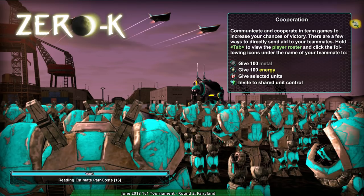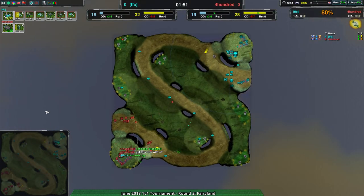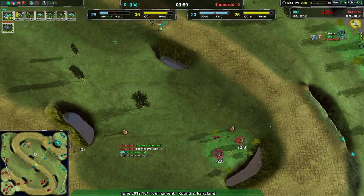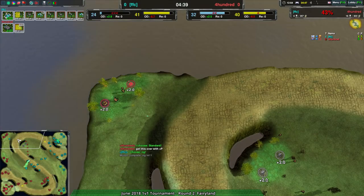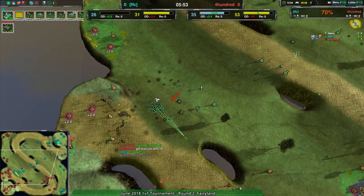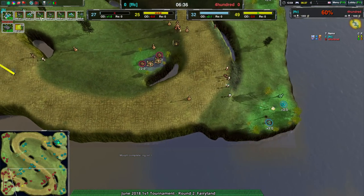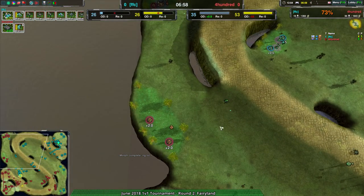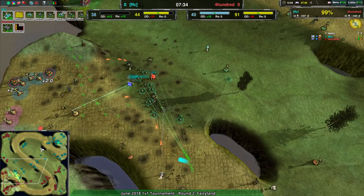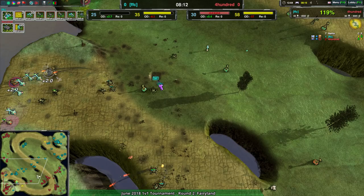FFC versus 400 - both very strong players on a map that's good for strong fundamental play. Nothing super cheesy about it. Spider versus cloaky - FFC is on spiders. FFC is doing a great job pushing the center going heavy fleas. That's something you don't see very often - it's strange but also effective. FFC is doing a great job with the recluses pushing in, making 400 defend their main base while the sides remain unthreatened.